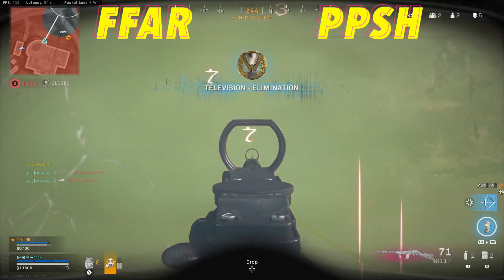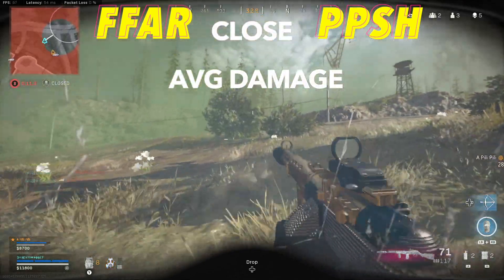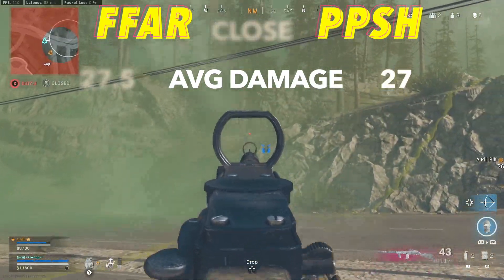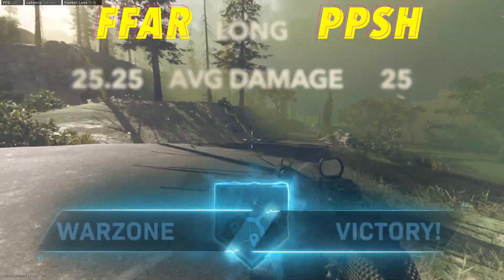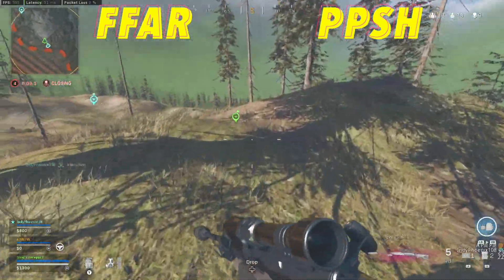Now let's see how much damage these weapons are going to do. The FFAR's average damage at close range is going to come out just a tiny bit ahead with 27.5 compared to 27 for the PPSH. This advantage will hold true at long range with a 25.25 to 25 advantage. These weapons are going to be very similar — you just saw fire rate and damage are basically the same.